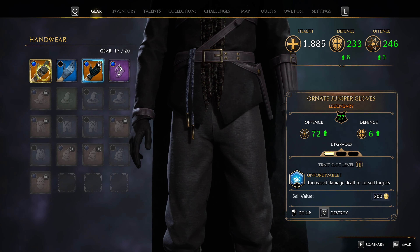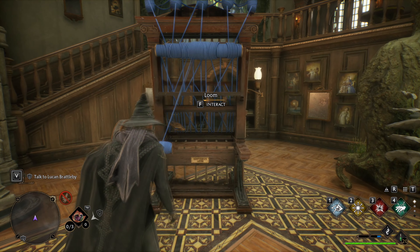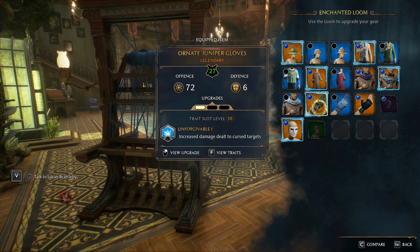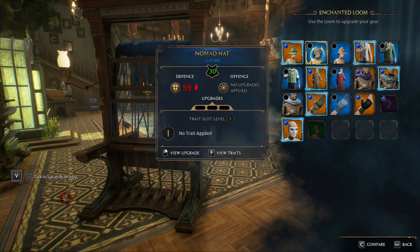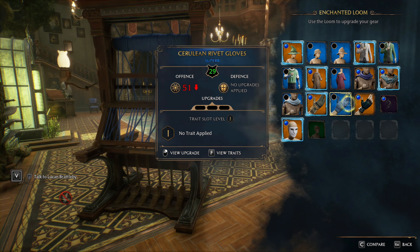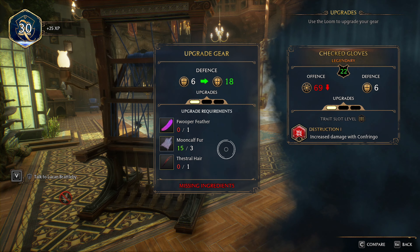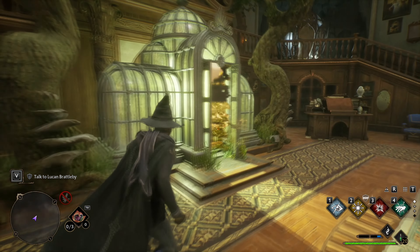The gear that you use doesn't really matter besides the upgrades and traits you can enchant it with. We can upgrade our gear by using the loom in the Room of Requirement, and we can only upgrade gear that is blue, purple, or orange (legendary). The more you play, the better equipment you'll get. All you want to do is come to the loom and constantly upgrade your gear — each piece can be upgraded 3 times using materials.